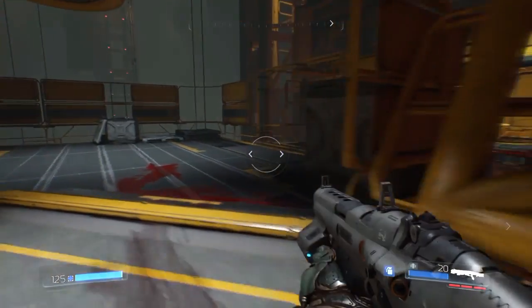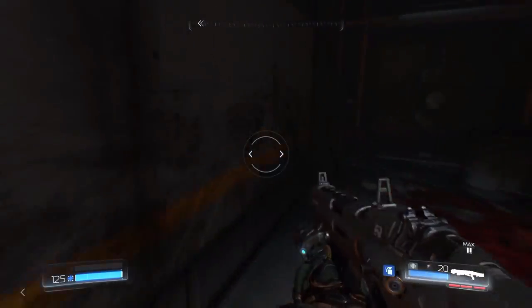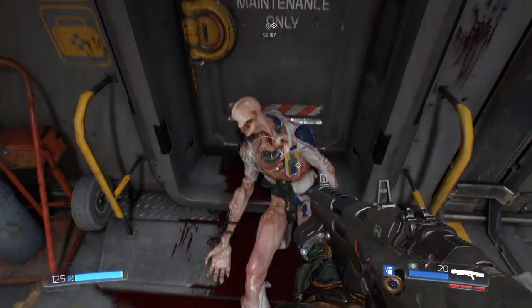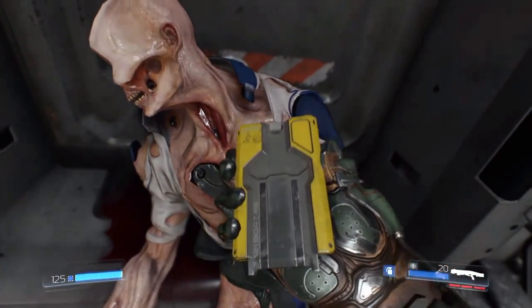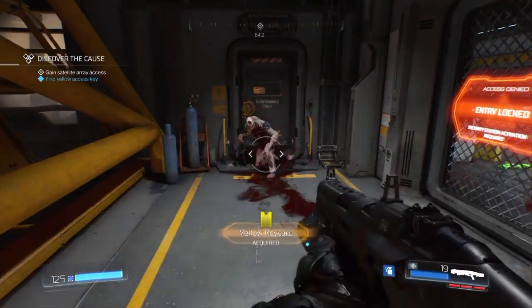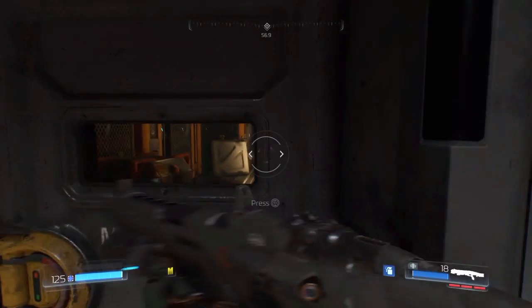Now here's the yellow key card that we've been looking for. There's a bit of goodies hanging around — ammo and all that kind of stuff that you want to pick up. But that little weapon drone is something you're going to need for later. So here's the yellow key card. Get a bit of a heart attack there, but put him down. That's red access for later.